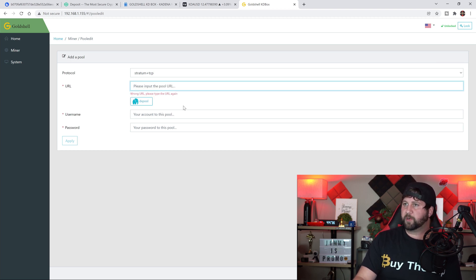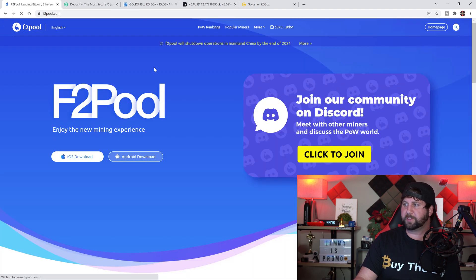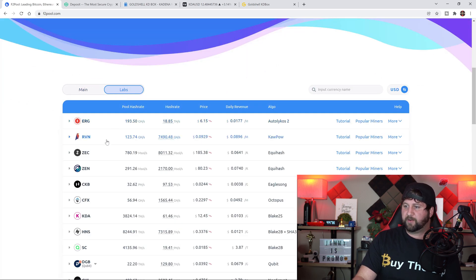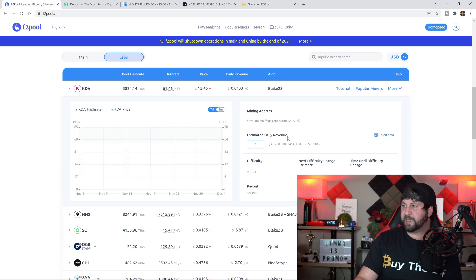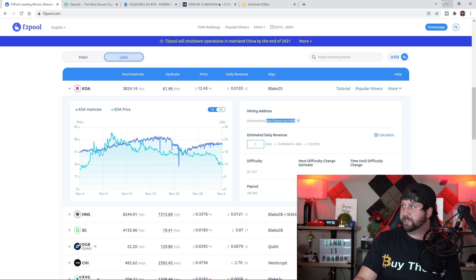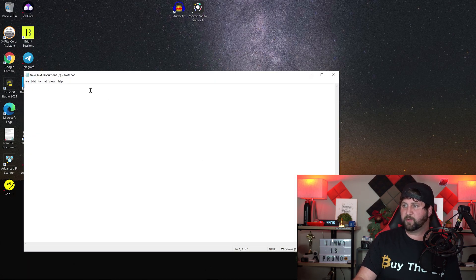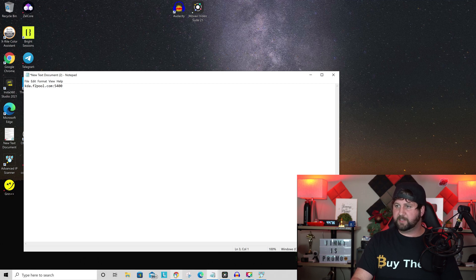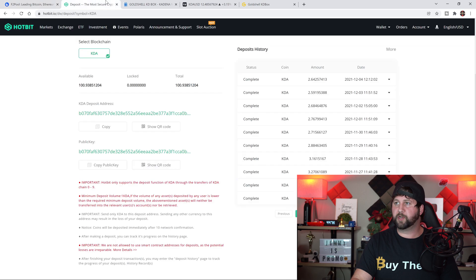Once you unlock it, you'll see the option that says Unlocked, then go to Add. The main screen always shows DX Pool as the only option, but this is where you get your F2 Pool info. Go to the F2 Pool website and click on Labs. Inside Labs you'll see KDA. Now normally you'd want to copy the entire string, but if you copy the entire thing it will not work. You only want to copy from 'kda' — do not include the dashes or anything before it.